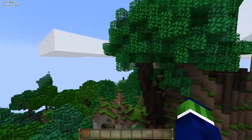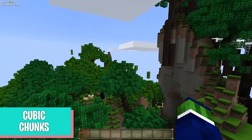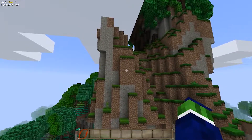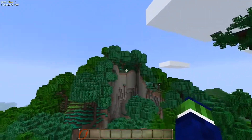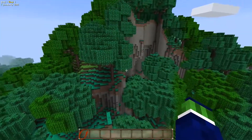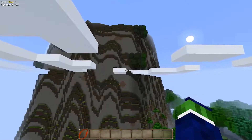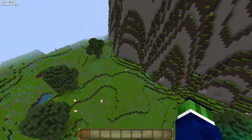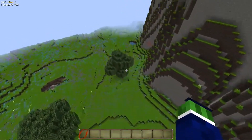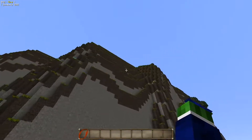For this first mod, it's called Cubic Chunks, and what it does is pretty much remove the max height and depth limits. You can build past the height that Minecraft usually sets, so all these landscapes and mountain pieces are just way past the normal depth. You can also go further down below — I'm not sure about bedrock — but this is insane.